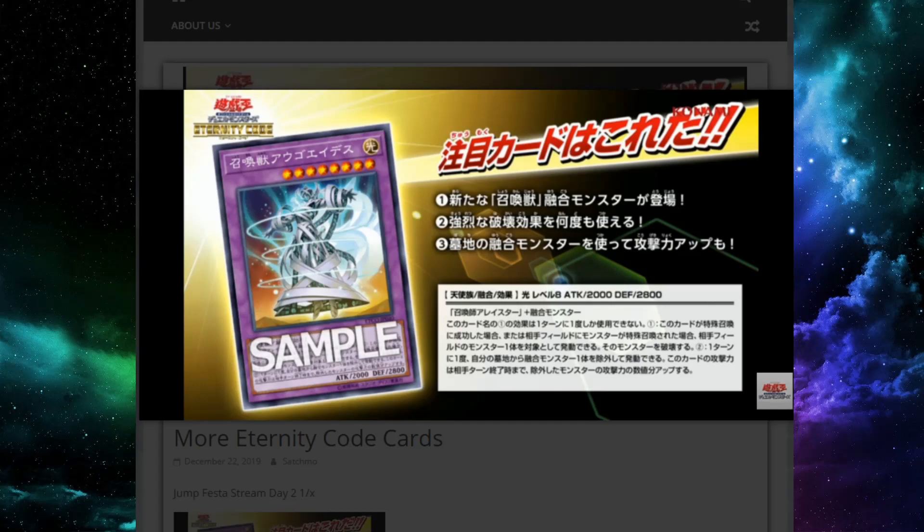I'm talking about Invoked. I'm thinking about doing a whole discussion series where I take an archetype and with the new Master Rule edits — Master Rule 5, Master Rule 2020 edited version, whatever you want to call it — the new rules are awesome. They take a lot of Fusion, Synchro, and XYZ base decks and make them playable again.